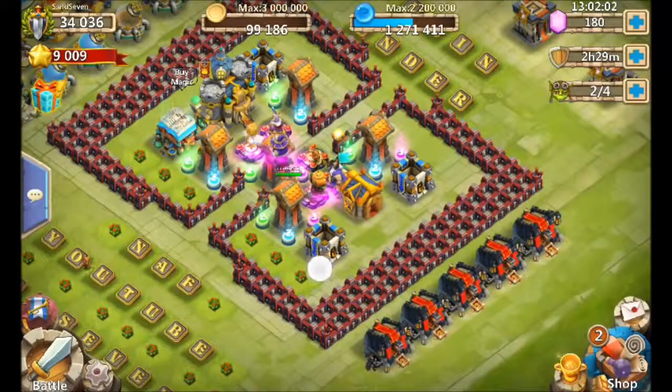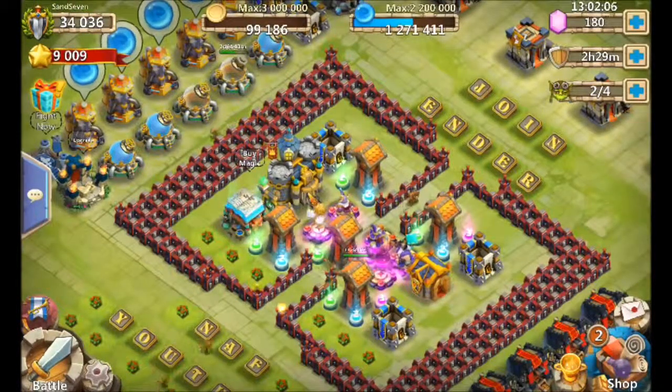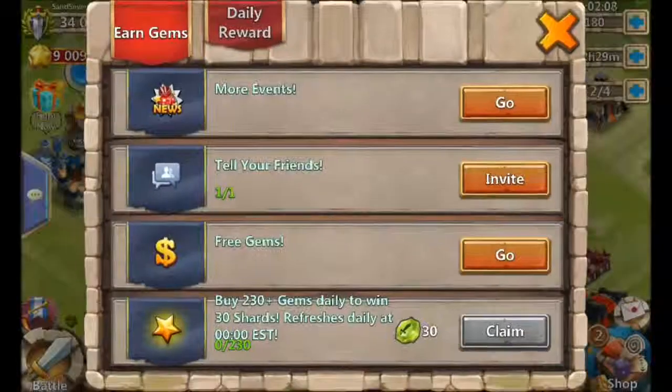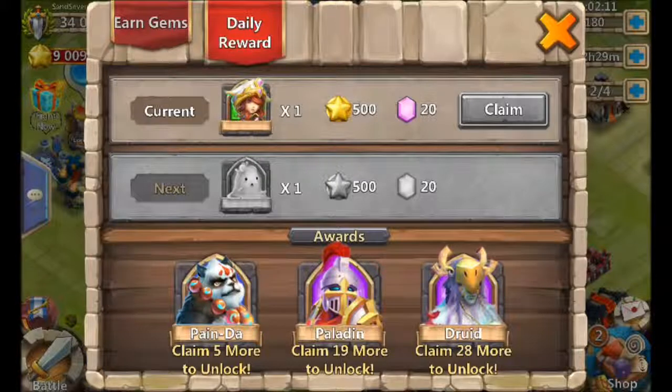The first thing you'll notice is a few visual changes — the grass has changed a bit. But the big thing you really want to check is the new daily rewards section. Click on that and you'll notice that just by logging in you're going to get 500 honor badges and 20 gems every day. That's huge because the most gems you could get previously per day was 30.